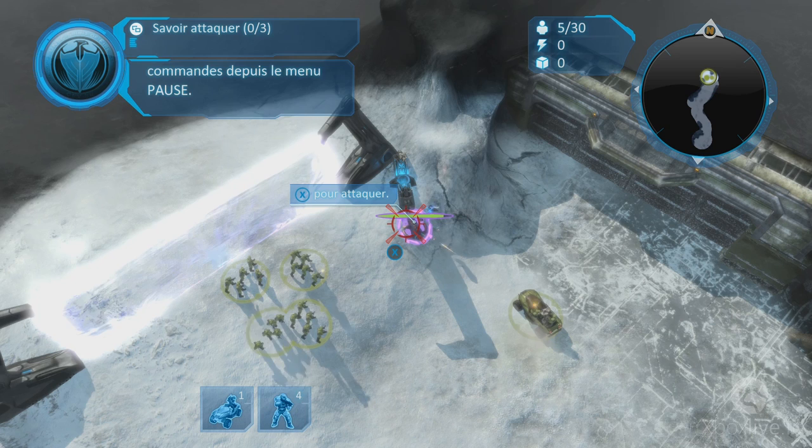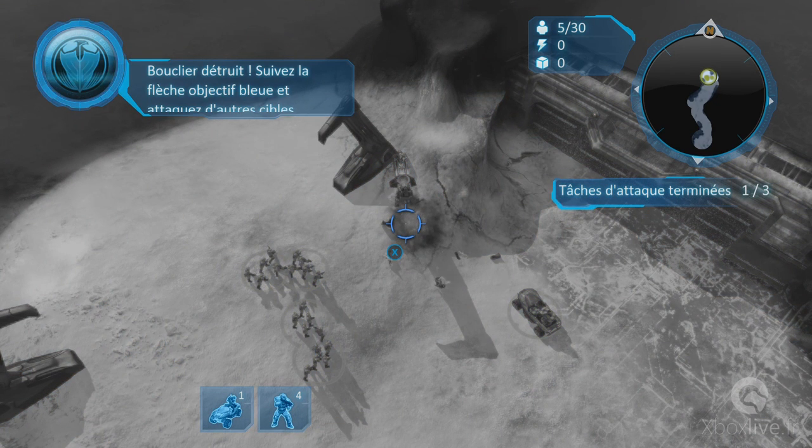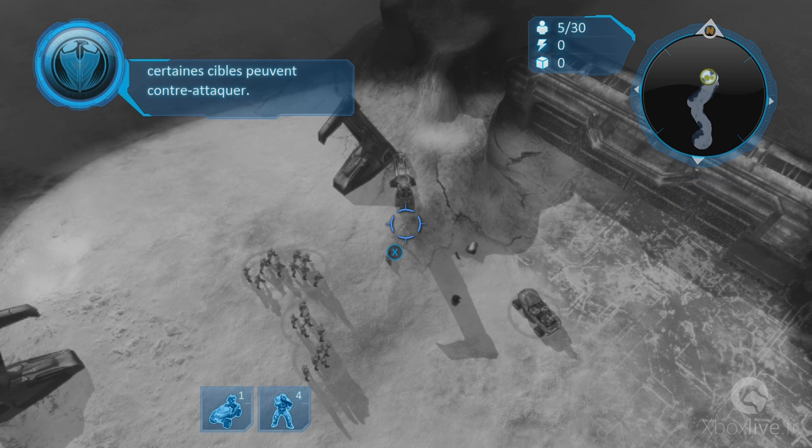Compris. Le bouclier est détruit. Suivez la flèche objectif bleu et entraînez-vous à attaquer d'autres cibles. N'oubliez pas que certaines cibles peuvent contre-attaquer.